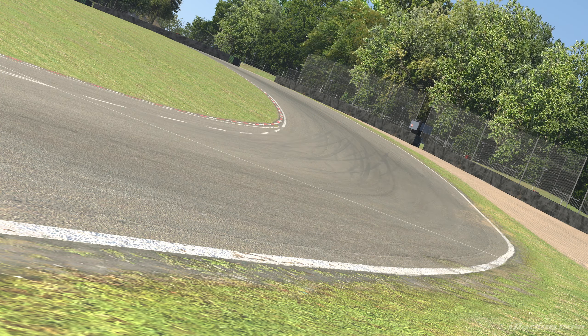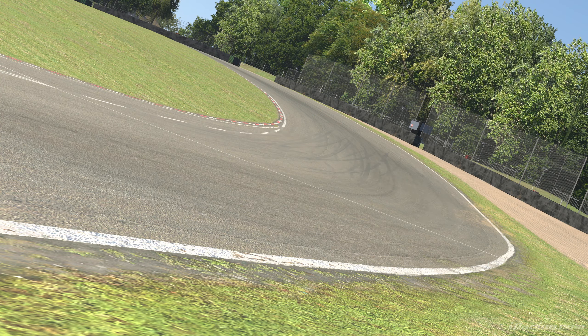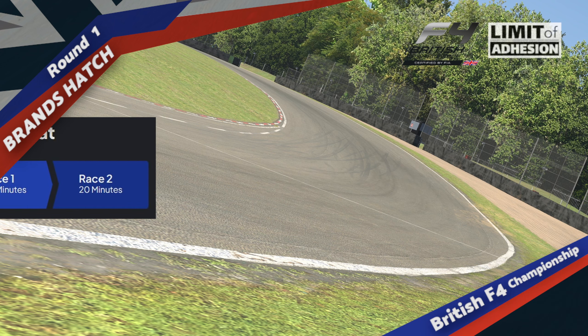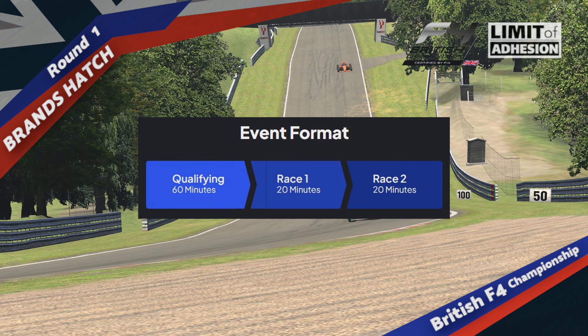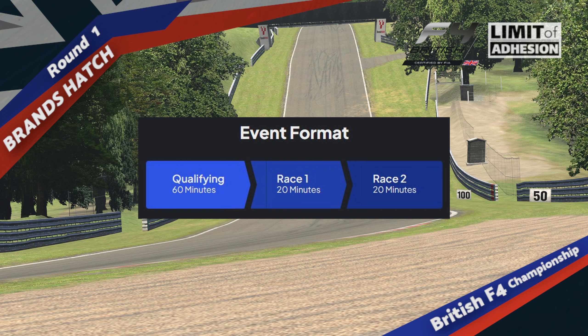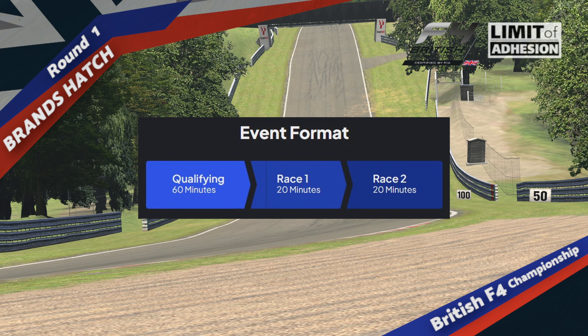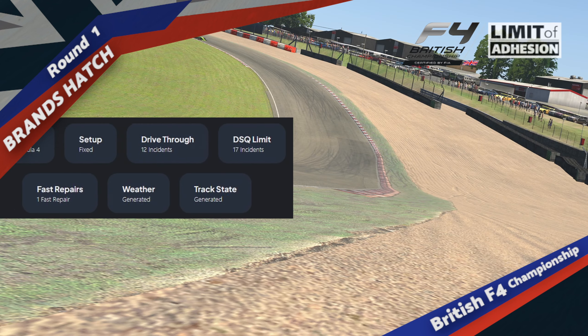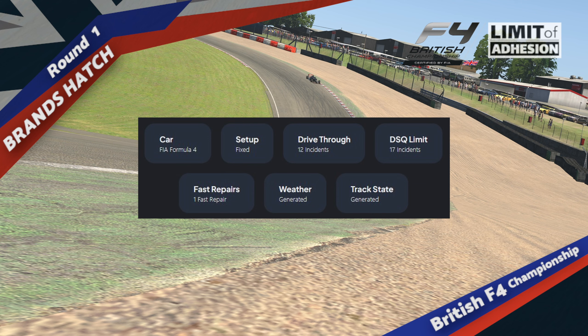Most drivers are in teams and 37 have turned up to this round, so the racing is going to be frantic around this tiny circuit. Here is the event format: 60 minute qualifying, a 20 minute race, and then a second 20 minute race which will have an inverted top 8, with more details about the event here at Brands Hatch.